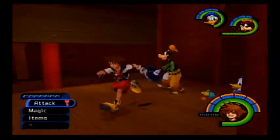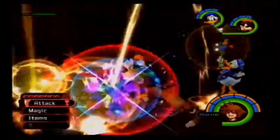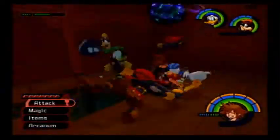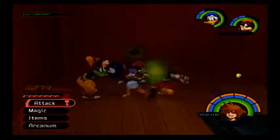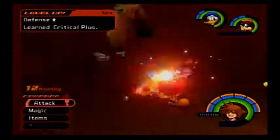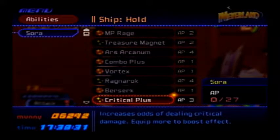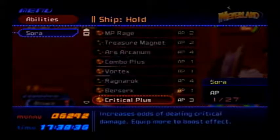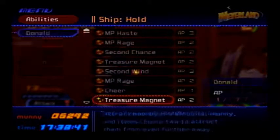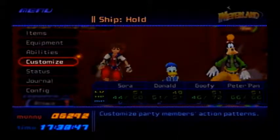It's like Sora opens a treasure chest, a wind blows, and suddenly he knows how to cast a better version of Arrow. Are there more Dalmatians here somewhere? Ooh, critical plus — yes please! Sorry, Ars Arcanum. Let's see, it increases odds of dealing critical damage. Yeah, I am all over that.